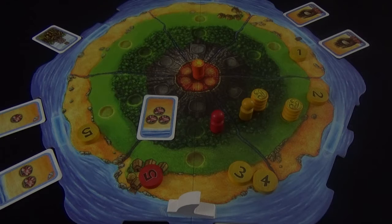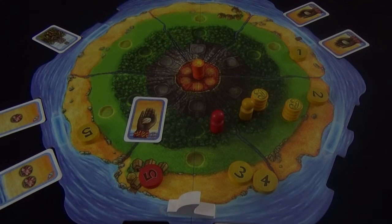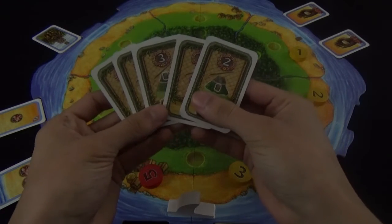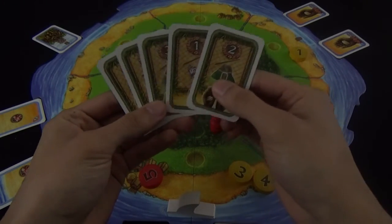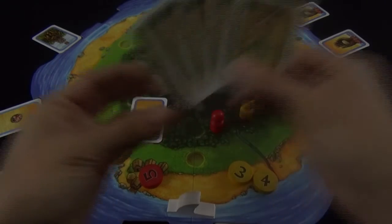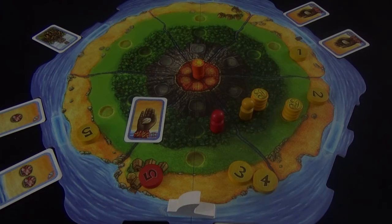Next we have the crabs. When it comes time for scoring, whoever has the most crabs will earn three points. Next we have the seashells. When you acquire a seashell you can purchase one of the special scoring cards on the scoreboard. These will provide extra bonuses if you have them during scoring. Since there's only one card of each available, once a player claims it the other player cannot benefit from those cards. So you're going to want to claim them early and make sure you fulfill their requirements for bonus points during scoring.